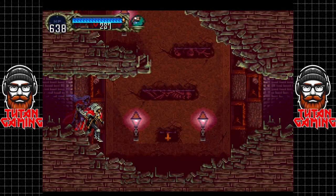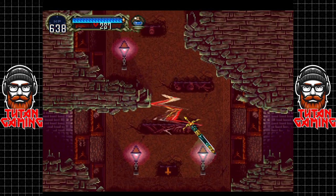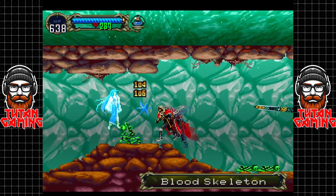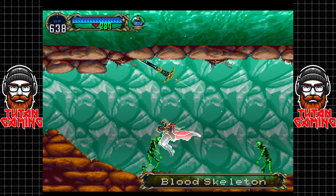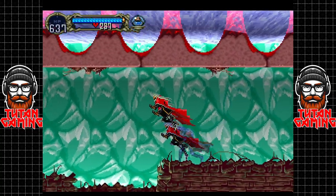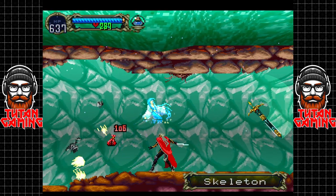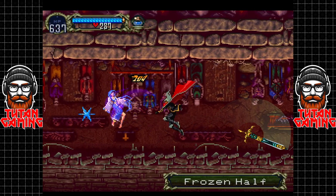Hey guys and welcome back to Castlevania Symphony of the Night. When we last left off we were exploring these floating catacombs, so let's continue doing just that. We've still got the left side to explore, and we've got a lot of blood skeletons — these guys really suck. There's something just not satisfying about them; I wish we could destroy them permanently.